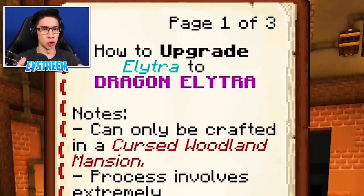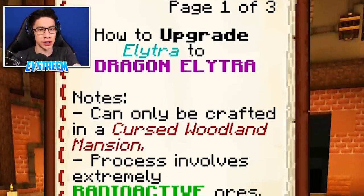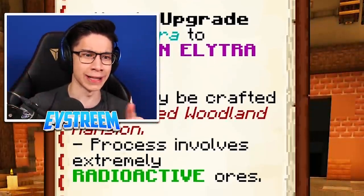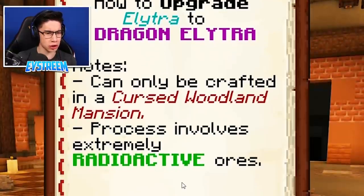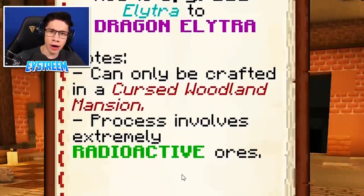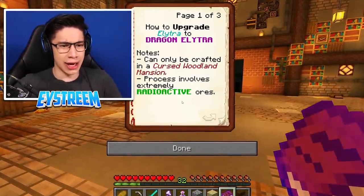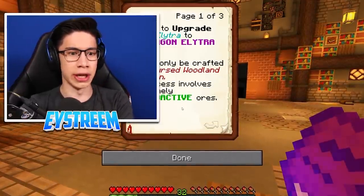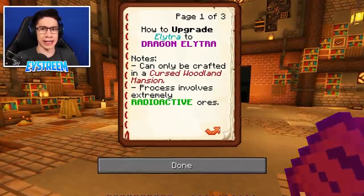How to upgrade Elytra to Dragon Elytra. The notes can only be crafted in a cursed woodland mansion. Lucky for us, this is definitely a cursed woodland mansion. We discovered that last episode where we almost died. And the process involves extremely radioactive ores. Radioactive?! I don't want to die! That does not sound good, but I don't have a choice, guys. We're not going to be able to craft this unless we follow these steps. I really hope that this radioactive stuff doesn't somehow affect my health or infect me.